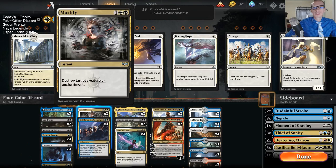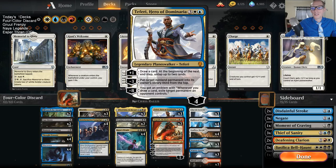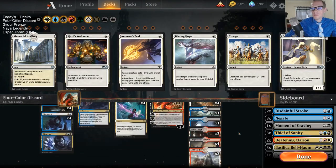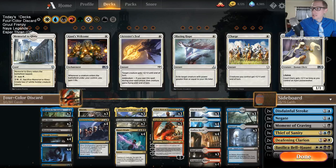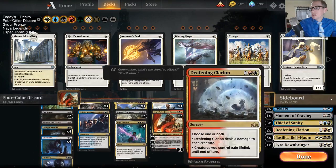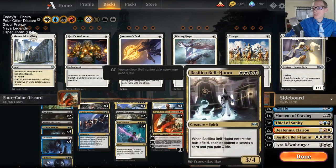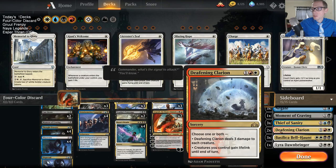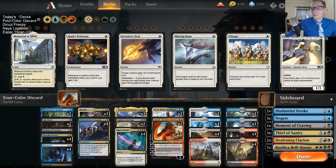The last thing is Grixis doesn't really have a great endgame - like a Planeswalker that really wins the game on its own - and obviously Teferi does that. So we have these three upgrades to Grixis, but they come at the cost of having a mana base that only a parent can love. In the sideboard, white also gives us some ways to deal with aggro, especially mono red, which is sometimes tough for Grixis. We have Basilica Bell-Haunts, which are great against mono red, plus a Lyra and a couple of Deafening Clarions.